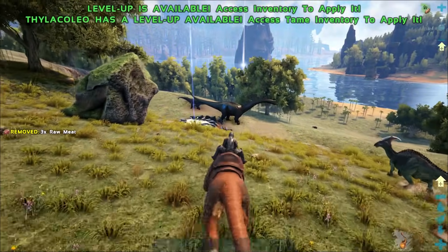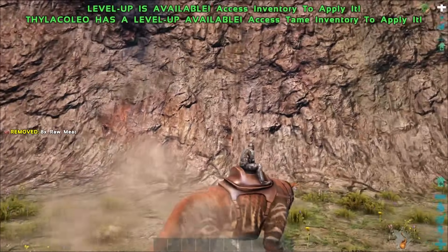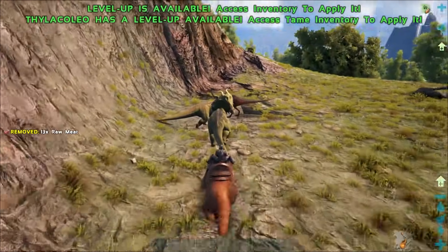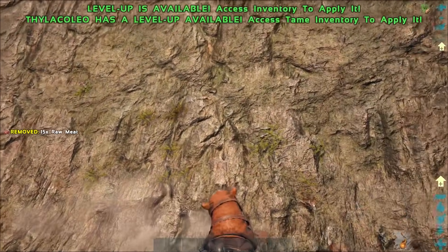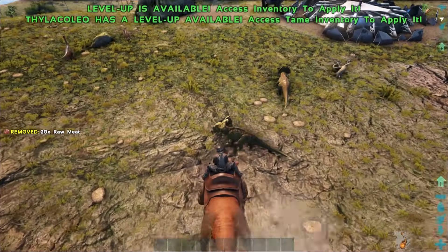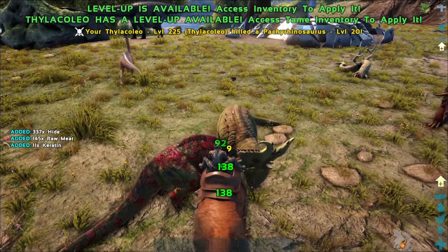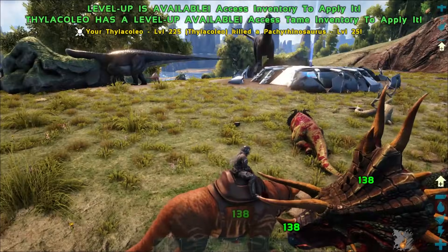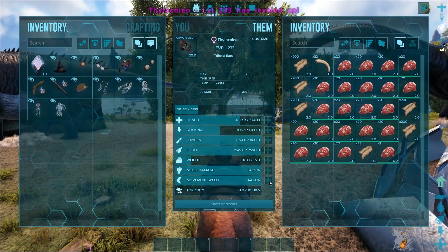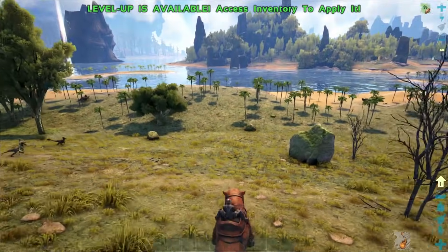They've also got the ambush ability — if you climb up a vertical wall or a tree and spin around you can actually do a pounce attack. This pounce attack if you're doing it against players actually pins the players, and it's useful for base defense. If you set up an army of Thylacoleos on walls you'll easily be able to pin any enemy players that come into the base. Their speed is also relatively decent and you can level up their movement speed for an even faster experience.